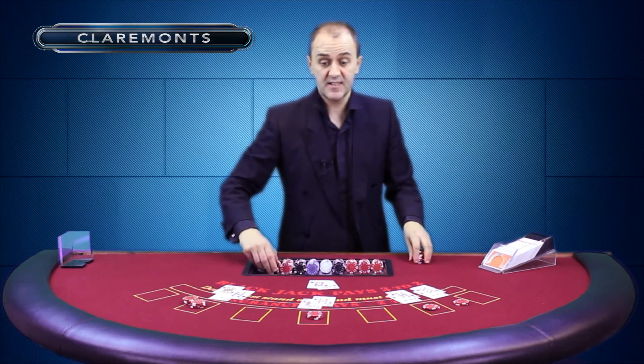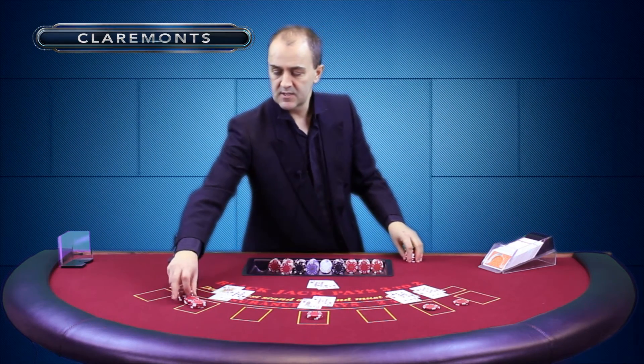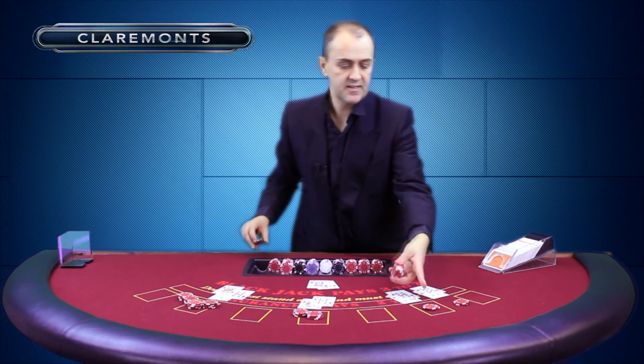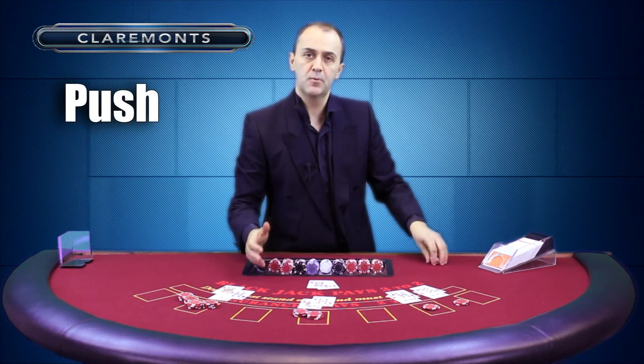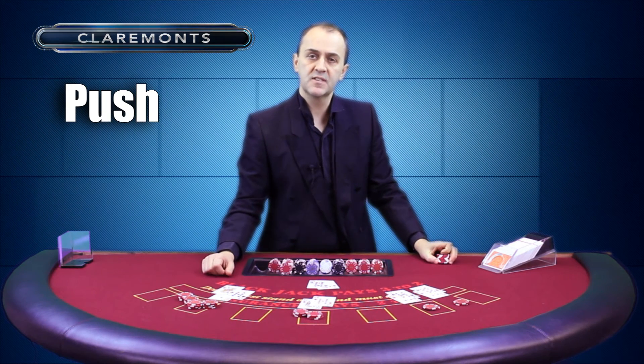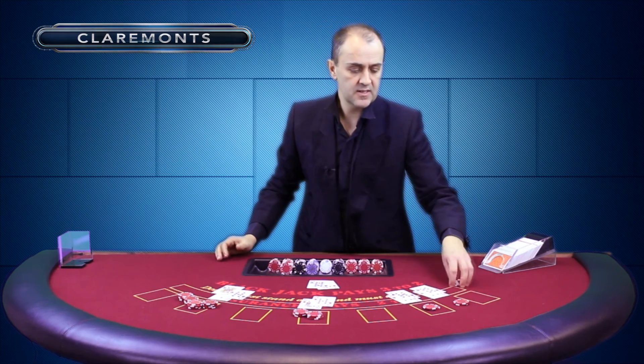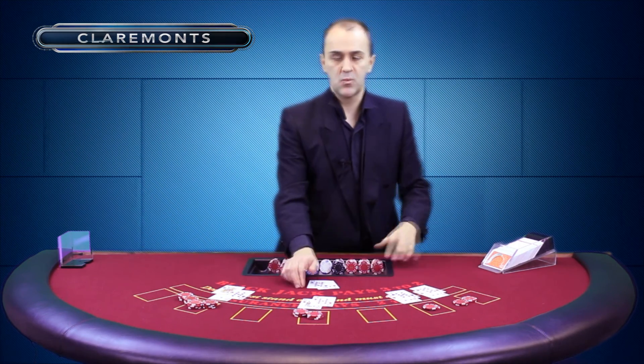Let's have a look at the situation then — fantastic hand for the players. 21 is a winner that gets paid. 19 is a winner that gets paid. 17 — that's called a push. A push is when the scores are level; the player and the dealer have the same total, nobody wins, and the bet stays. The last hand is 18 — that one's a winner.